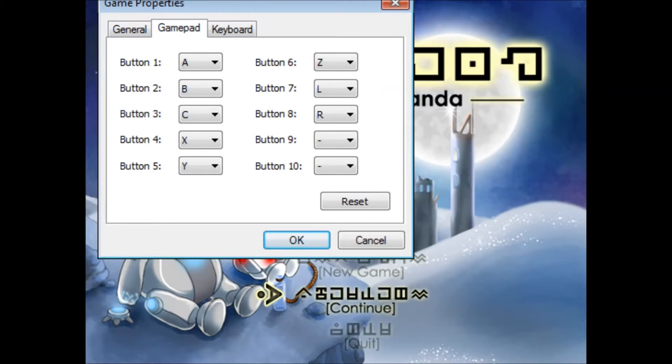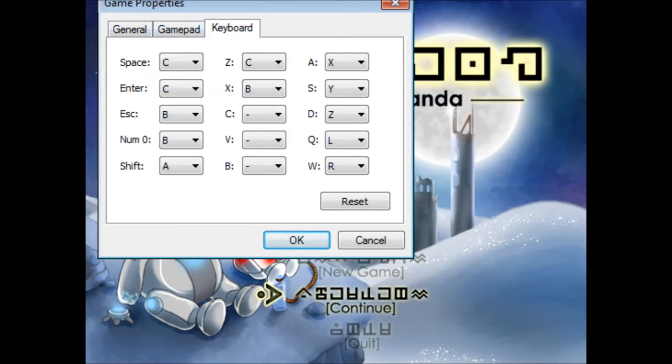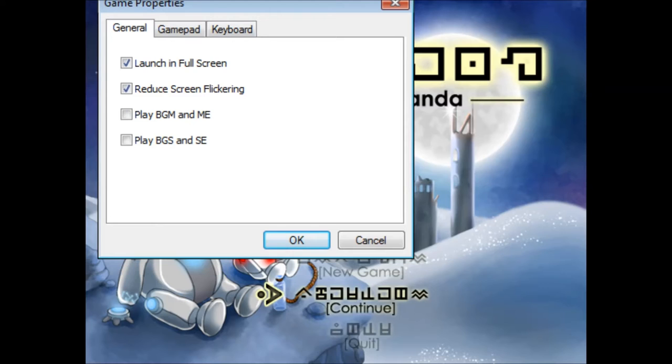We do have the option for gamepad rebinding and keyboard rebinding. But as a minimum rule in a game like this, we should at least be able to choose the resolution, choose what monitor we want to display on, and be able to turn the music volume, vocal audio track, and sound effects up and down. Really not enough in here at all, and it did have a negative impact on my gameplay experience. Definitely a negative point from me.